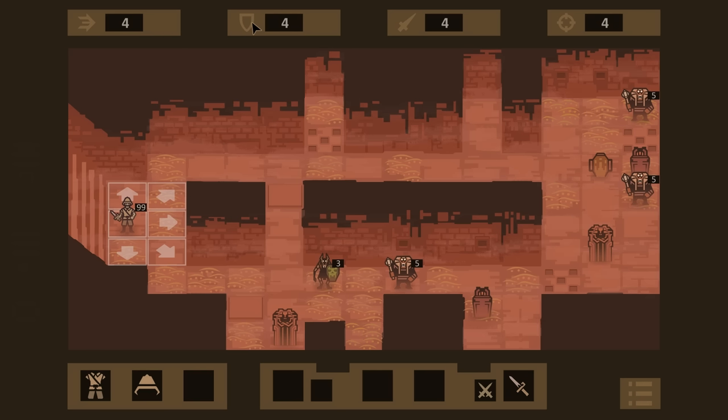This appears to be defense — it nullifies damage, and when you get it up to 40 or 50, the lower-level mobs can't even touch you. This is your attack power — how much damage you do versus the enemy's defense. A shielded enemy will take less damage, an unshielded one more. This is accuracy, by the way — you can miss. It only really happens in the first couple levels; once you get gear you should be fine, but at the start it can be gnarly.